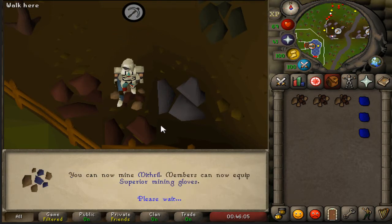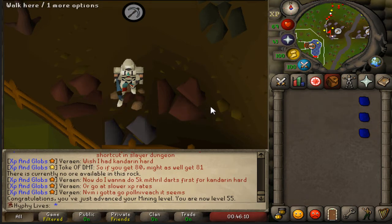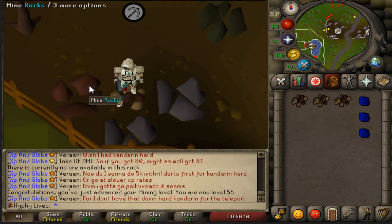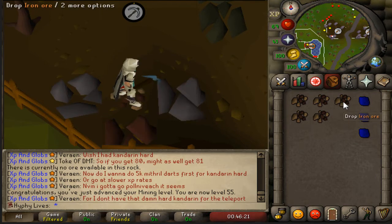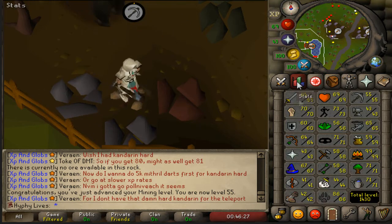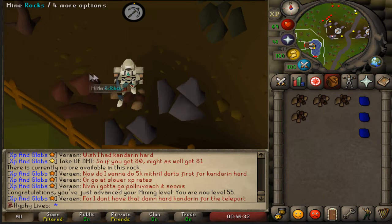Level 55 mining coming in, on our way to 60 or 61 for the Lunar Diplomacy quest. I've got so much giant seaweed in the bank that I figured the best way to go about it would be using the Lunar spells for Super Glass Make — instead of doing charter ships and buying all the sand. So I'm going to skip all that and go straight to Super Glass Make. I'm going to have to train some magic, but I'm pretty excited for that.